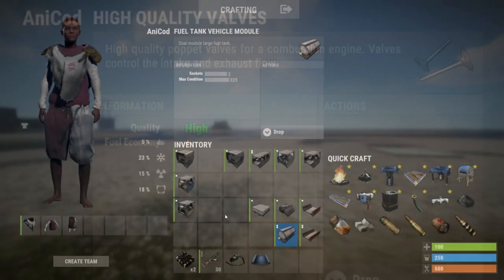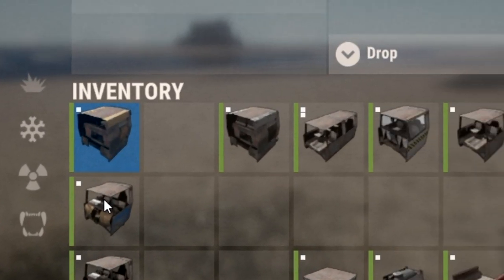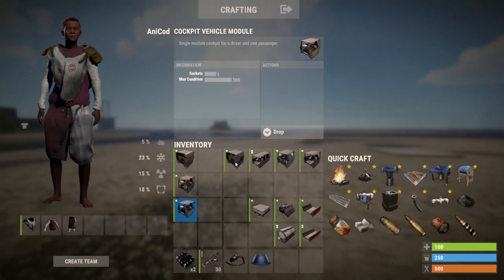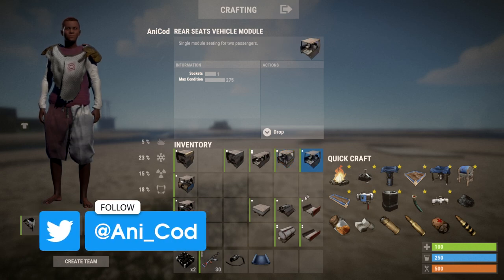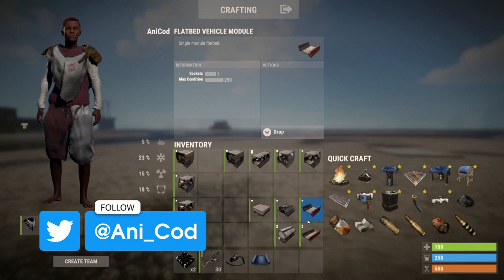So the only thing left is the modules. I like to split these into three parts: cockpits, the middle modules, and then the specialist modules. You can get different modules for lots of different things — they cover storage capacity, types of storage, armor ratings, number of passengers you can carry, and even acceleration and speed if you want those quick getaways.